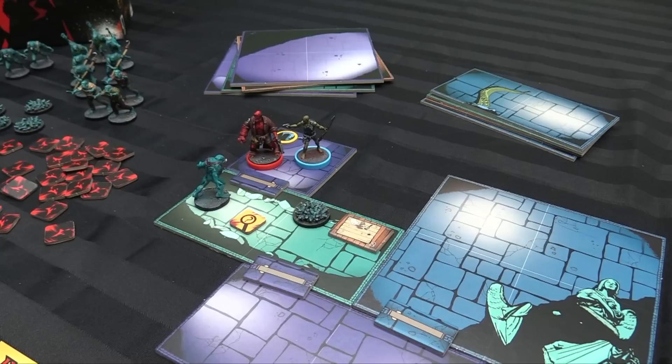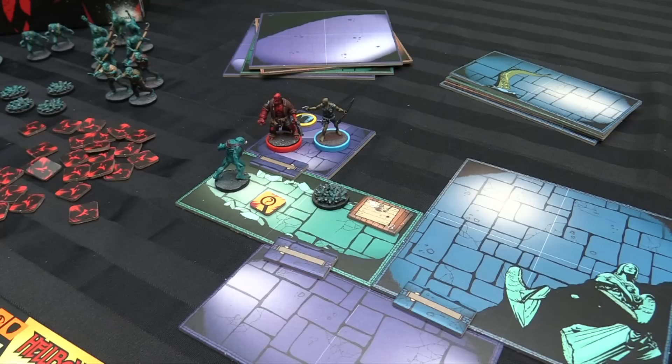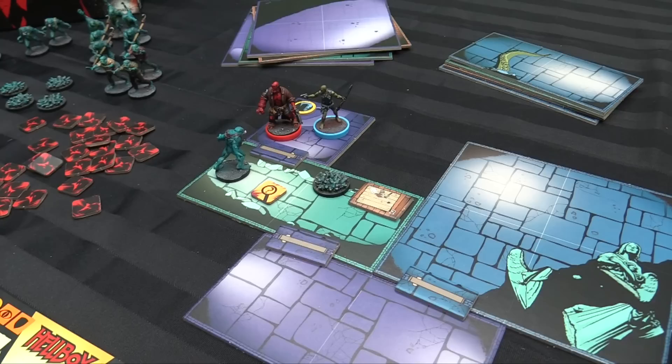Each square can occupy up to six models. Big guys count as three, and that chair is occupying two spaces. Once a square is full, nobody can go into it and you're just stuck. So we've got some frog swarm, we've got some stuff to look at — and that was a free action, so it didn't cost any cubes.